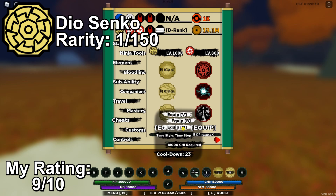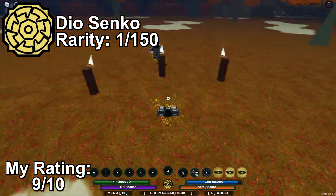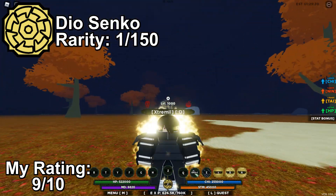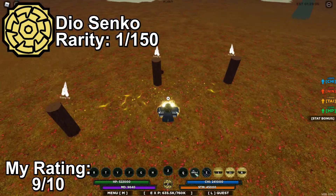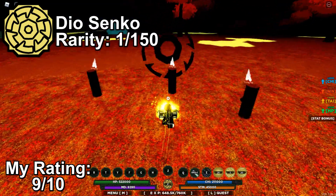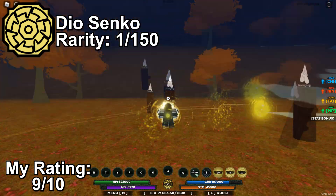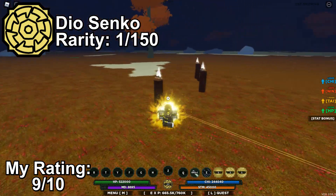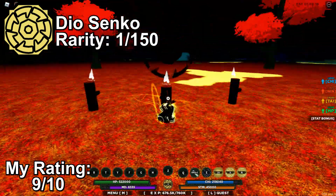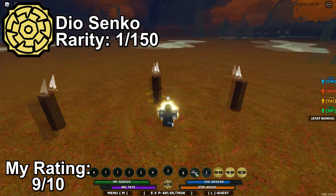Now it's time for Dio Senko. You have probably seen many people using this bloodline — it's one of the best and most used bloodlines in Shindo Life. Dio Senko is a clan bloodline with a rarity of 1 in 150. Its moveset revolves around teleportation, fast movements, and stunning. It has two variations: Azim Senko and Senko. Dio Senko is much, much better than normal Senko in its damage, abilities, and boosts. It's very usable in PvP as well as war mode to stop multiple enemies. Many overpowered combos can be created using Dio Senko and other bloodlines. If you have this bloodline, try it out — you will really like it. You can also check out its Azim Senko variation, which in my personal opinion is a bit better than Dio Senko. Anyways, Dio Senko is one of the best bloodlines, period.